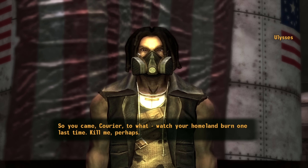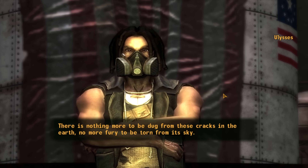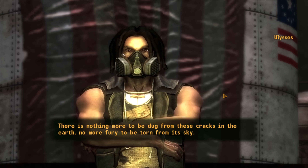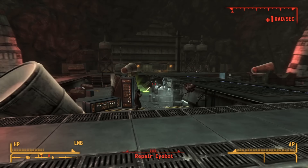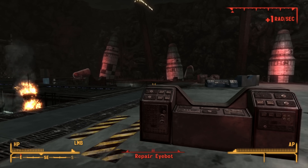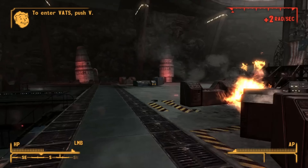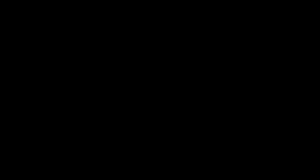We can now confront Ulysses without fighting — he is one of the toughest opponents in the game and we can't attack him, so we need Speech to settle this peacefully. With 100 Speech we pass a 90 Speech check and then a perfect 100 Speech check, opening up the peaceful option. Sure enough Ulysses agrees that two couriers are better than one, joins our side, and with his two eye-bots does all the fighting for us. He is one heck of a fighter.